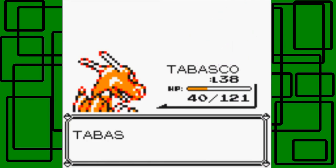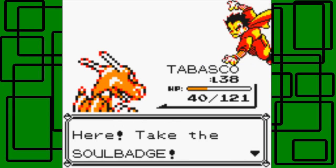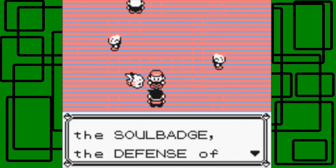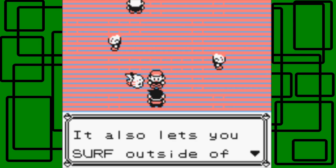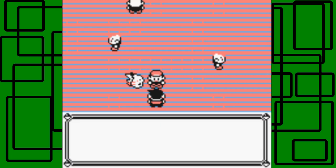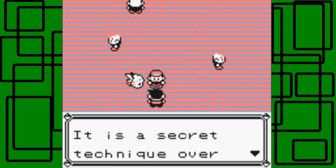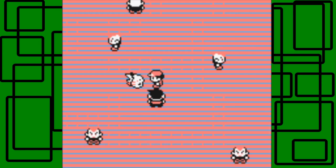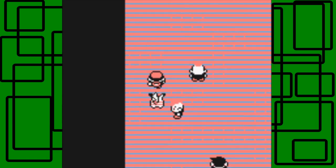We defeated Koga! He says: 'You have proven your worth — take the Soul Badge.' We got $40,950 for winning. Now that we have the Soul Badge, our Pokemon's defense increases and it also lets us Surf outside of battle. We also got TM06, which is Toxic — it'll badly poison a Pokemon, a secret technique over 400 years old. I'll put TM06 in the PC.